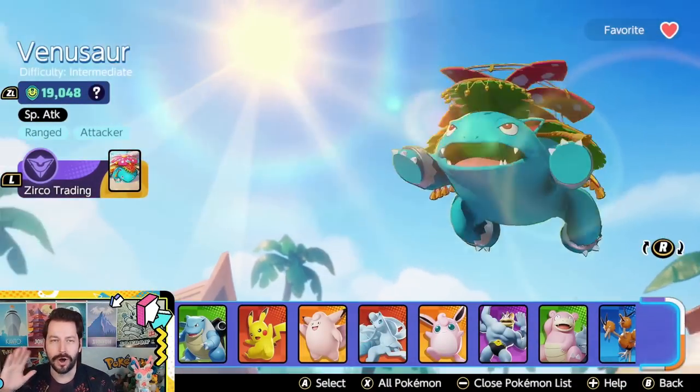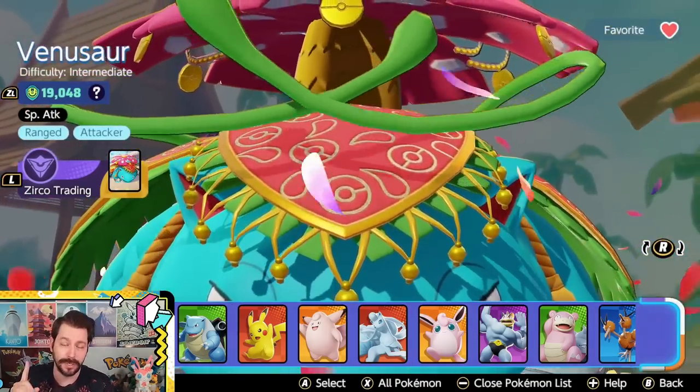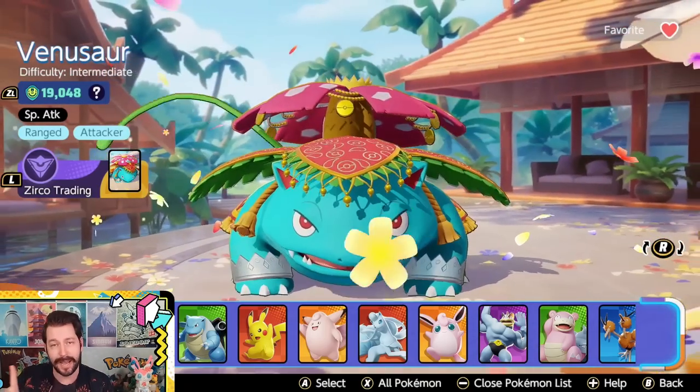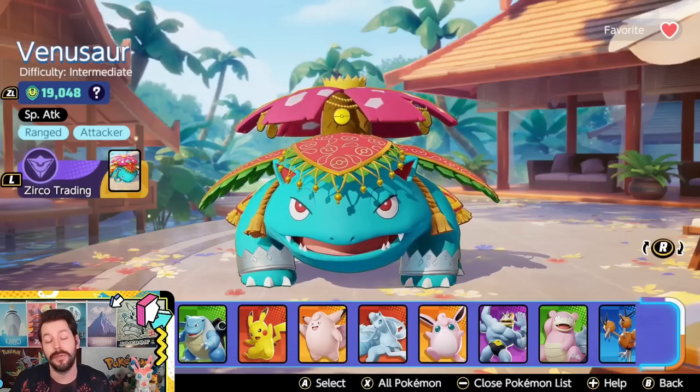Hello everyone and welcome to this ultimate guide for Venusaur. Venusaur is one of the first Pokemon you unlock in the game. At level 5 you get this Pokemon for free and it's one of the best Pokemon in Unite right now. In this guide I'm going to talk about its build, the best held items, good emblem sets, how all the moves work, and we're going to see matches with two of the most common Venusaur builds.